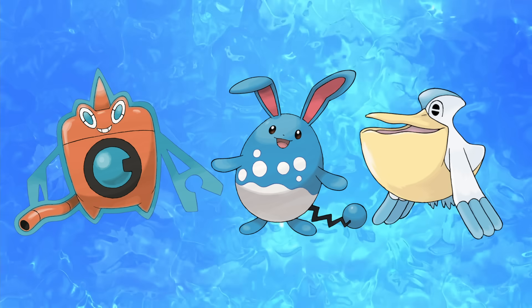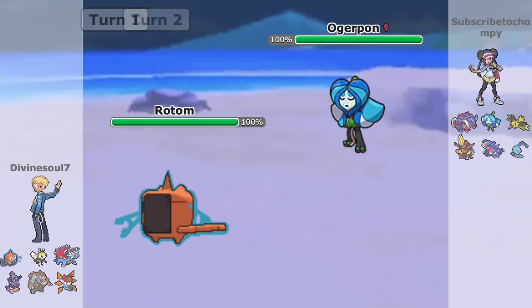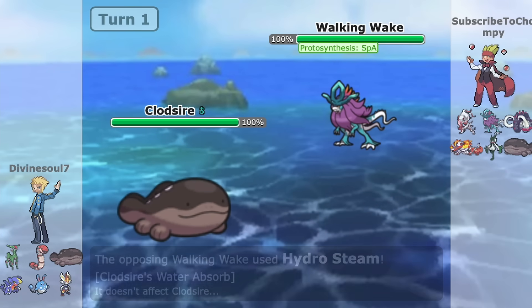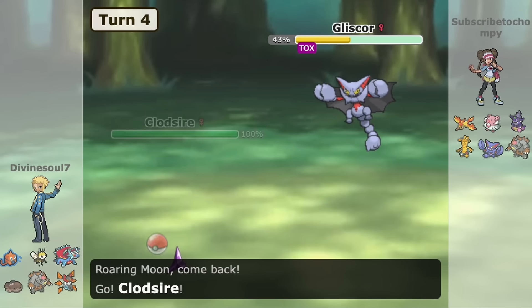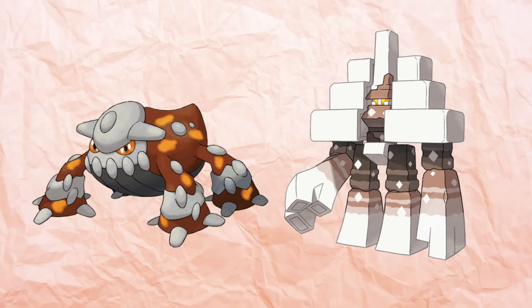Rotom, Azumarill, and Pelipper drops are also at no surprise — Wellspring Ogerpon is too popular and completely walls them alongside rain teams in general, although rain teams in UU are about to go a little crazy. Gholdengo, once one of the best Walking Wake counters, has fallen hard to UU, as it gets hardwalled by Gliscor. Earthquake and Toxic don't affect Gliscor, and Gliscor can fire back its own Earthquake to get rid of it.